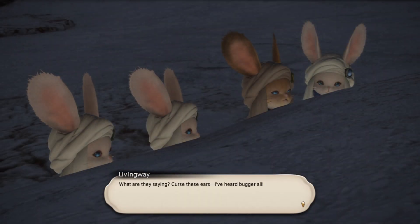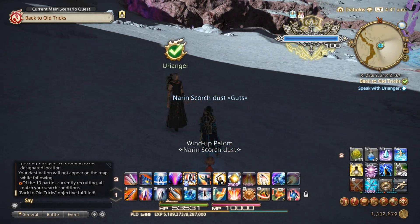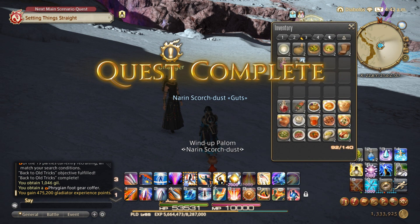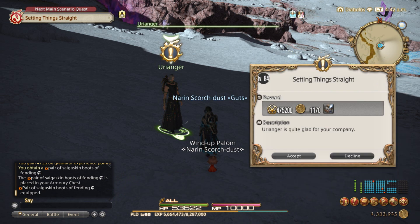Sage counsel indeed. Wisdom as befits a great worm. Curious that he should think thee in need of such encouragement. Strange — scarcely can I remember when last we spoke alone, and so candidly. I thank thee. For all my supposed skill with words, I find it difficult to express such private thoughts. As for the Loporrit proposition, I will take time and consider how to respond. It would be to our mutual benefit if we could converse more openly with our aspiring caretakers — a concern I should be glad to address on the Scions' behalf. To dispense with all pretense and bear one's heart to another is a frightening thing indeed. But we cannot move forward ere we take that bold first step — a lesson I have learned many times before. We've got our foot gear. Nice.